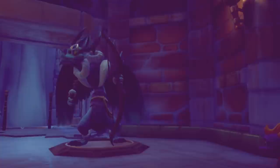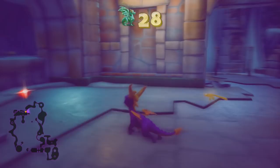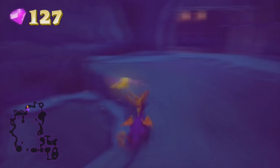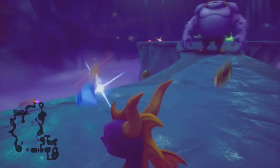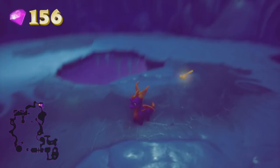Some big gnorcs up ahead are wearing armor, and in the ice cave armor can make their feet very slippery. Be careful when you have chests that are close to the edge — you don't want to charge right off the platform. Just do a very quick button press, a small little charge, to grab what you need and be done with it. Death is bad. Nobody wants death.